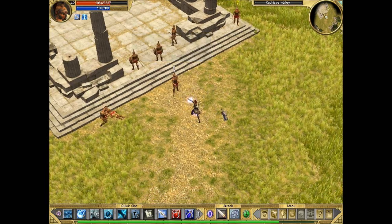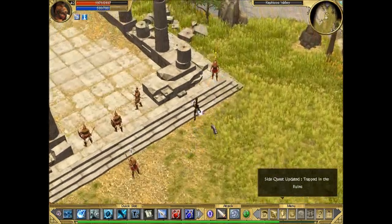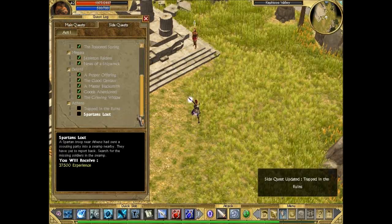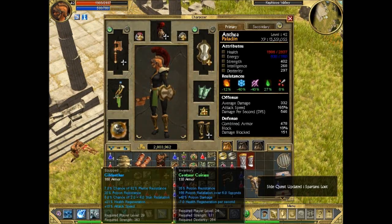This is that ancient Lemos side quest. Actually there are two side quests here - 'Trapped in the Ruins' and this guy as well, which gives a different side quest. Alright, so two small side quests to do on our way to Athens. Why not? So that's another thing we picked up.